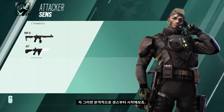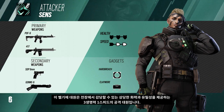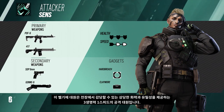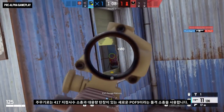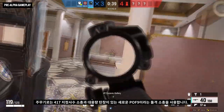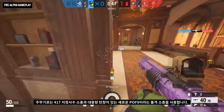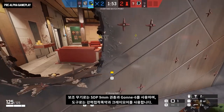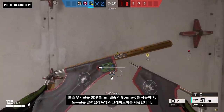Starting with Sens. This Belgian operator is a three-health, one-speed attacker who brings significant firepower and utility to the battlefield. In their primary weapon slot, they can rock the 417 marksman rifle or the new POF-9 assault rifle, complete with a high-capacity magazine. Secondary options include the SDP 9mm or the Gon-6, and for gadgets, a hard breech charge or a claymore.